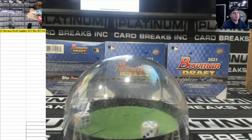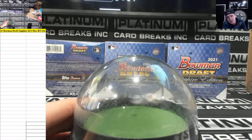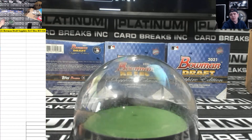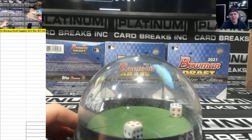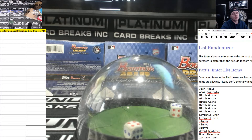Yo yo yo, what's up everybody! This is a 22-spot mini. One to five: Skilly 3-box Sapphire. Six to ten are in on a draft jumbo random teams. And spot 11 gets a full spot in IMAC. All right guys, here it is, we're going 10 times.